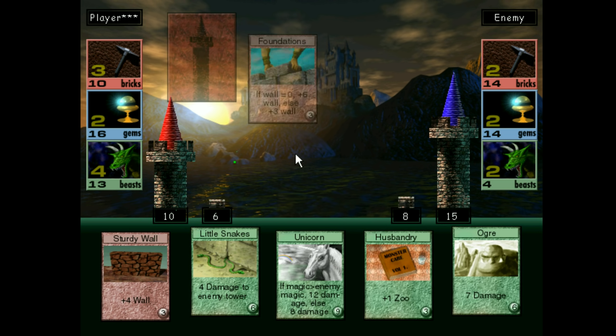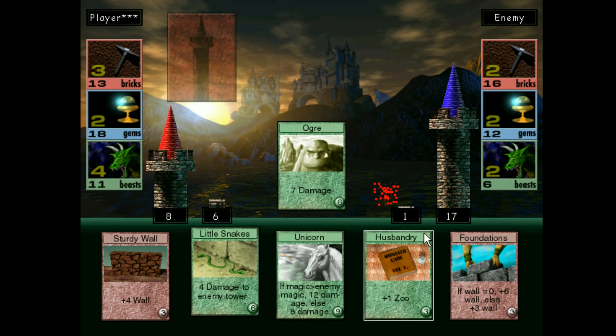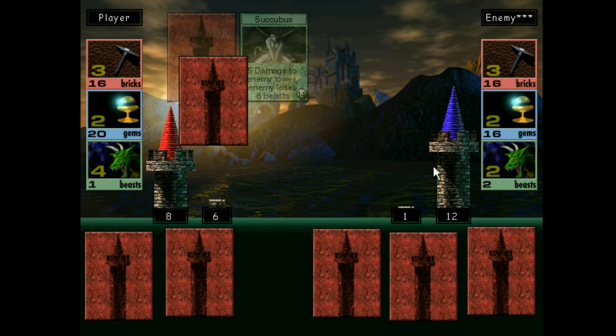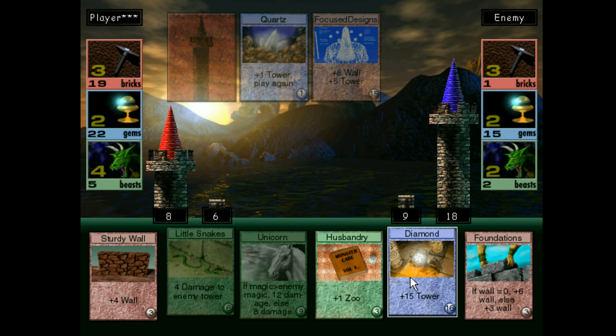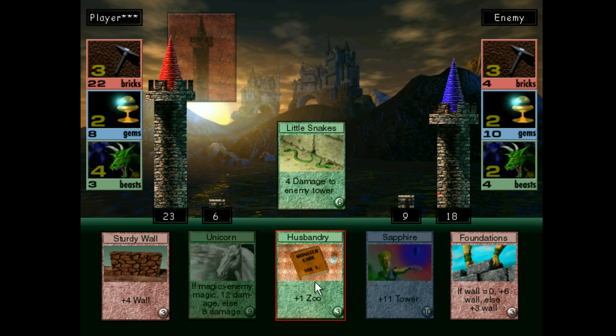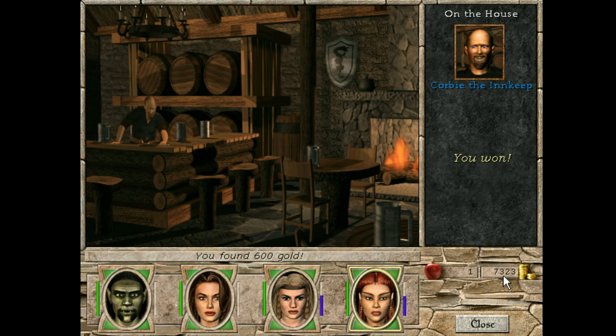We get two of each resource per turn, basically. You can play things like zoos - zoos are how many beasts you gain per turn, and similarly for magic and stone. We're going to get two zoos. If my magic is greater than the enemy's magic, 12 damage, or else 8 damage. Ours is the same currently, so we're not going to worry about that. If wall equals zero, we get plus six walls; if not, we get plus three.